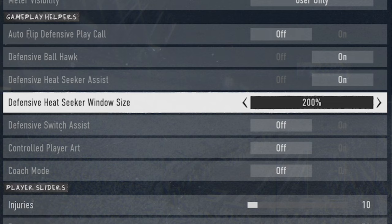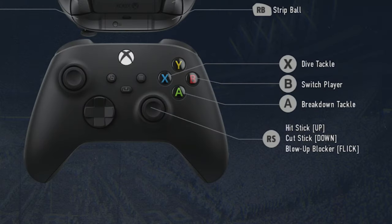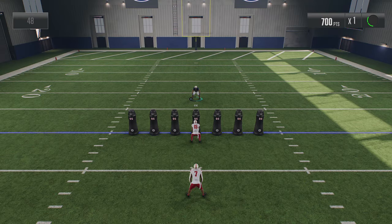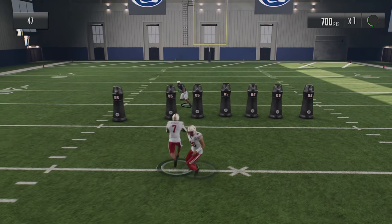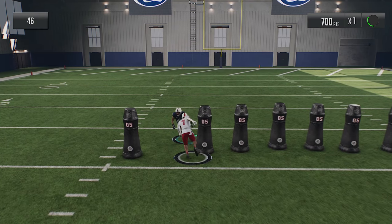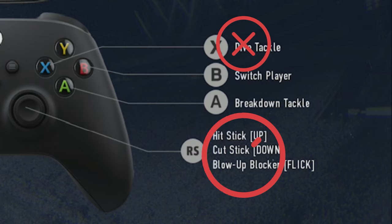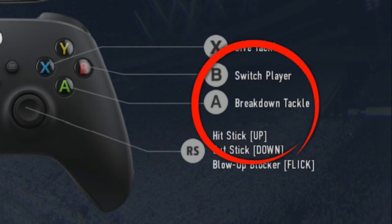I'll put this to the test, first trying it with defensive heat seeker off. I'm going to combine these with my next tip — the preferred tackling type when using defensive heat seeker assist — and that is the breakdown tackle, which you access by getting close to a ball carrier and tapping the A button. With heat seeker assist on, it will pull you closer to the running back even if they're changing direction, making it a much simpler way to tackle than a dive tackle or hit stick.